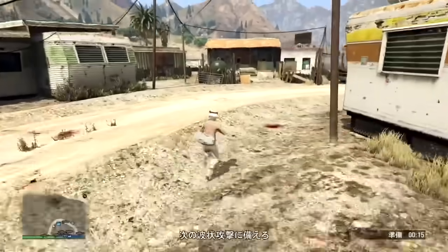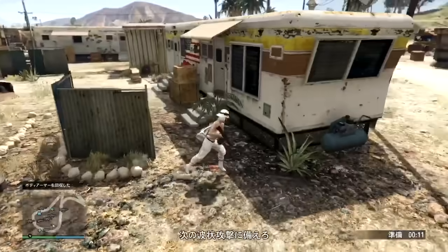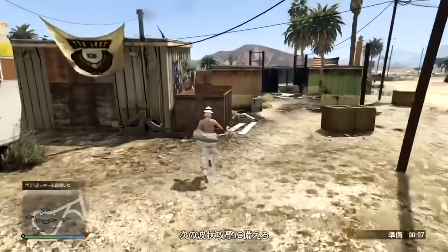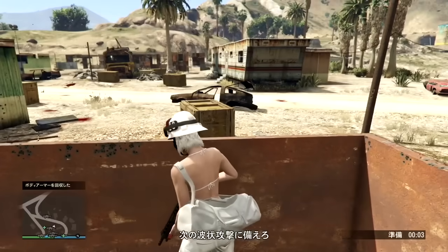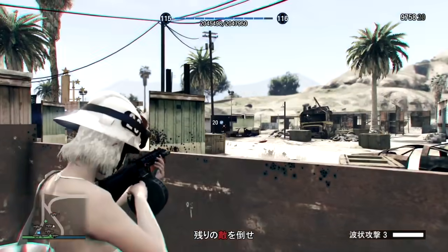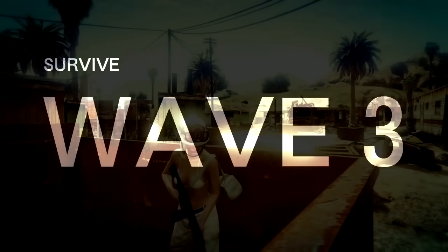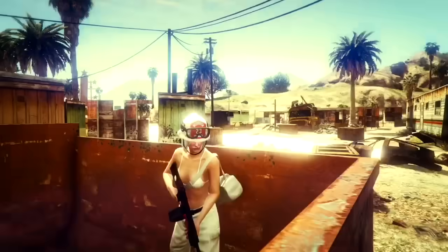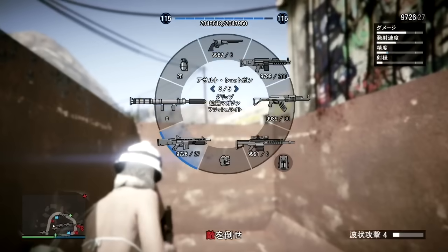初心者でも、本当にソロでも、武器を拾いながら、アーマーを拾いながらでも、全然簡単にいけます。こんな感じで、どんどんウェイブ2、3、4と進めていきます。進めていく中でダメージを食らったら、ラウンドが切り替わる時、ウェイブが変わる時ですね。必ずアーマーとかを回収して回復するようにしてください。また、銃弾がなくなったら拾うとか、弾も無駄にしないやり方もありますね。だいたいウェイブ4か5あたりで、敵の中でヘリが出てきます。